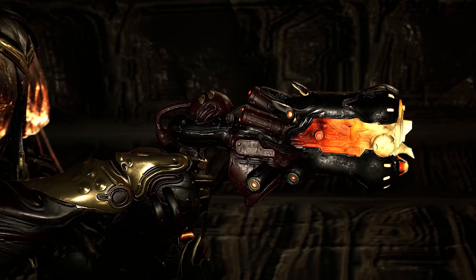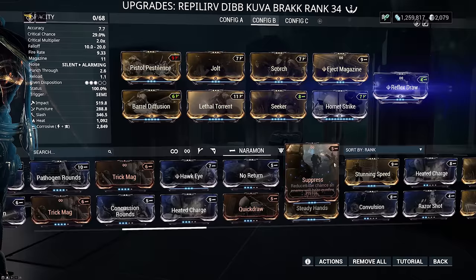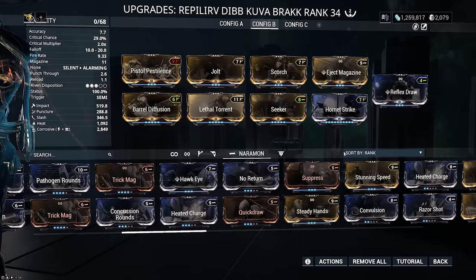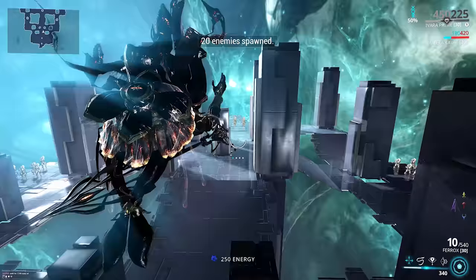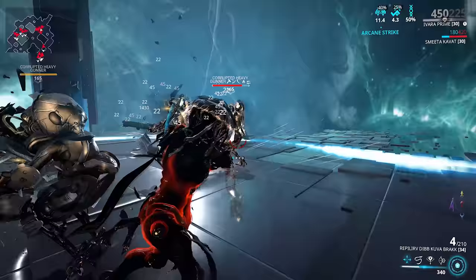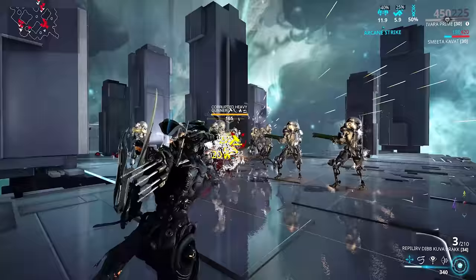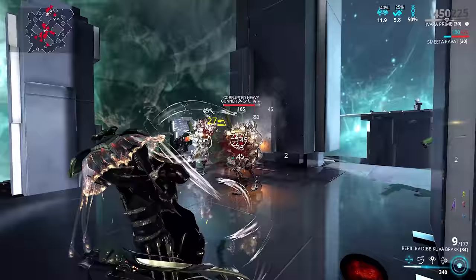If I had to pick a number one secondary in the game right now, it would be the Kuva Brack. It has incredible armour stripping capability and dishes ridiculous damage even when you build it for utility. You can swap out Suppress and Reflex Draw depending on whether you're using a stealth frame. I have a 58% bonus on electricity on mine, but toxin or heat is a good way to go as well — as long as you can get corrosive and heat on it, it's going to shred armour. I also have a Riven with additional multishot and punch through. You're definitely missing out if you don't have this weapon, so go kick that Lich's ass.